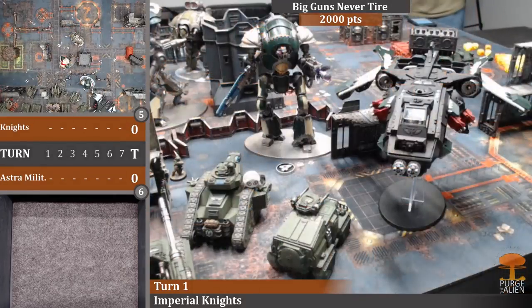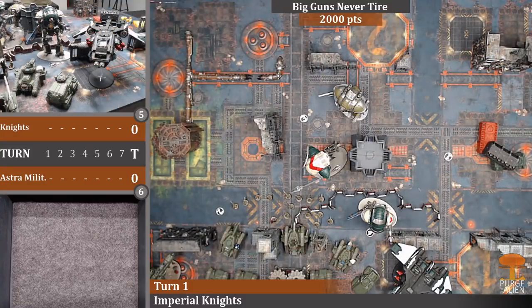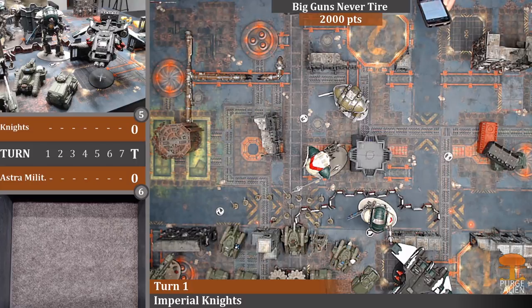Fire Raptor shooting: the Hydra is T6. Declaring shots - twin avenger bolt cannon heavy 10 at the Hydra, two twin hellstrike launchers at Pask, one quad heavy bolter at the Guardsmen squad, and the other quad heavy bolter at the Executioner.